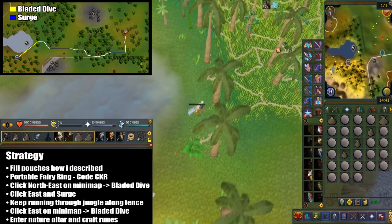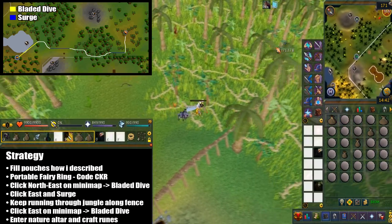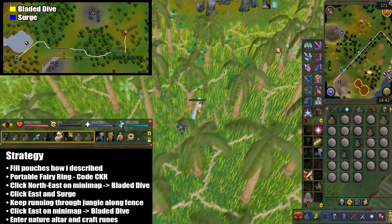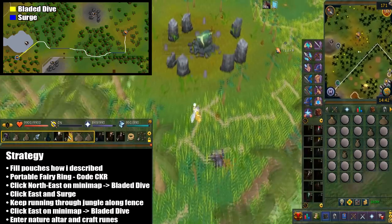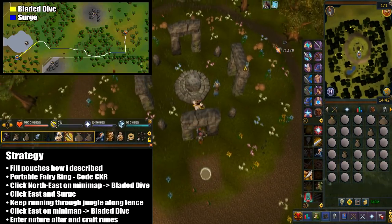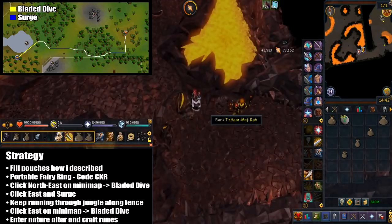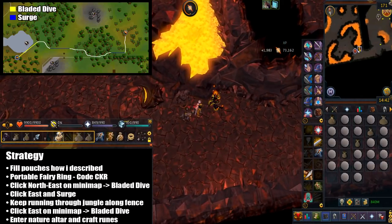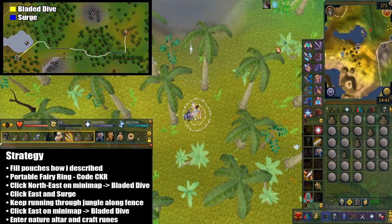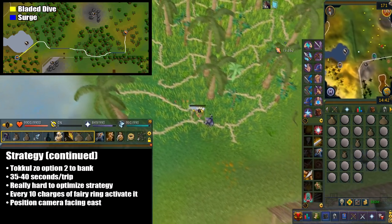There is a slight delay after the teleport. I did draw the approximate path to the altar, but I'll explain anyway. Start by clicking north east on the mini-map near the fishing icon, and then hit bladed dive — this will send your character flying. Keep going east and then hit surge. Make sure the path is clear before you hit surge, because it is pretty embarrassing to surge into a tree. After that just keep running through the jungle along the fence. When your bladed dive is ready to use again, click east on the mini-map and hit the ability. Just enter the nature altar and craft the runes. For the TacoZo, I like to use the second option because there are usually less players there, so there's less lag.